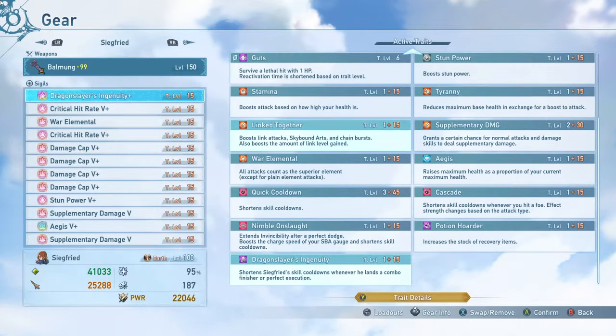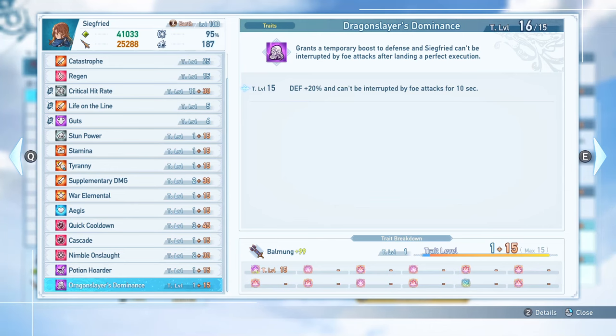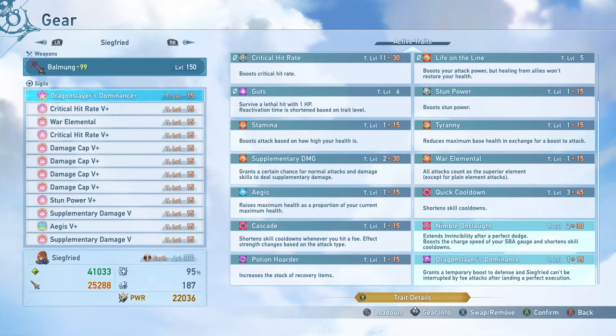You might notice that you do not see the other unique sub trait that Siegfried has. That is because that unique sub trait is not actually useful for practical purposes — all it really does is offer Stoutheart to Siegfried while he is doing combos, which you already have innately. It essentially gives you a 20% defense buff and makes it so you cannot be interrupted by foe attacks for 10 seconds. Since you already have Stoutheart during Perfect Execution anyway, that part isn't beneficial, and the defense boost is outclassed by other options. So if you have Dragonslayer's Ingenuity with a good sub trait, it's going to be better to run that than Dominance or Awakening.